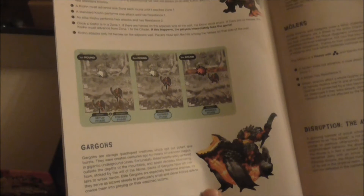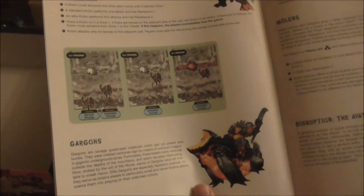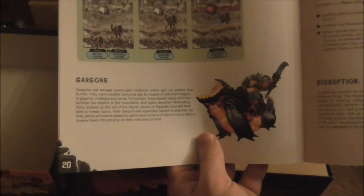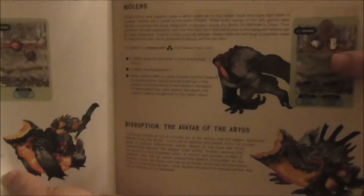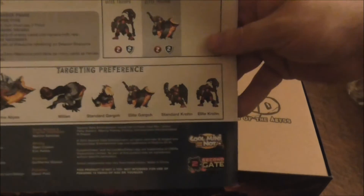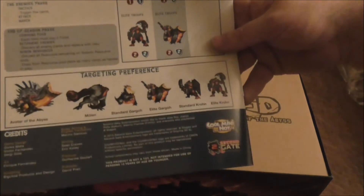There are different types of enemies as well, and I know I'm not going to pronounce these correctly. Co-hands, Co-hoofs, and Melians, and something of the Abyss. Here are the sort of rules on the back with the different sorts of creatures as well.